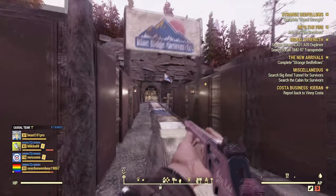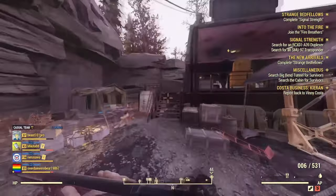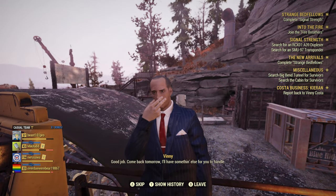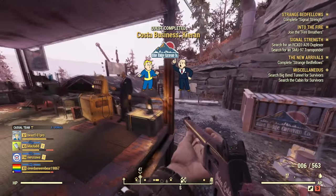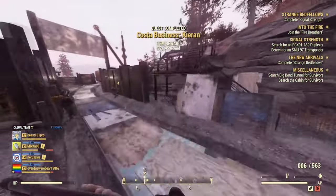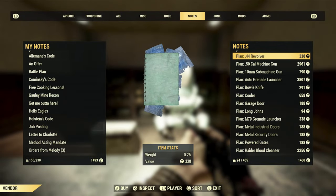There are a couple more quest lines to quickly touch on. There's the taxidermy quest line, which I'll show the name of shortly. There's also the Nuka Shine quest line, which is how you get the brewing stand plans. For generator plans, all generator plans drop from the Poseidon Power Up event at the energy plant, or any power-up event at an energy plant.